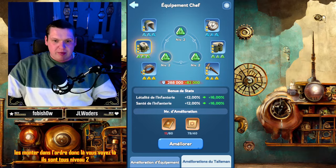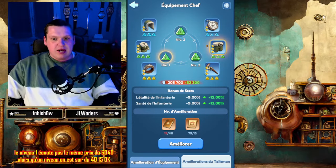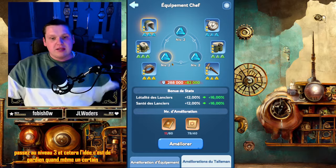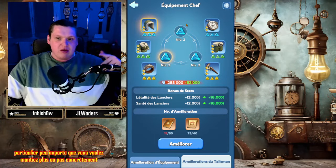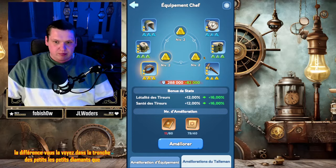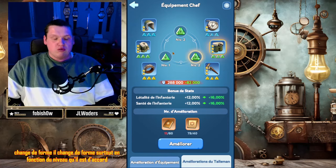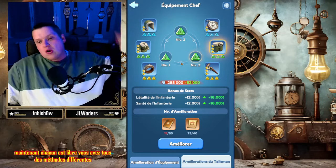Ils sont tous niveau 2, je ne vais pas m'occuper d'eux maintenant. Le niveau 2 et le niveau 1 ne coûtent pas le même prix : à un niveau 2, on est sur du 60-40, alors qu'à un niveau 1, on est sur du 40-15. Montez-les tous au niveau 2. Une fois que vous avez fini tout le monde au niveau 2, vous passez au niveau 3, etc. L'idée, c'est de garder un certain équilibre et une certaine logique, parce que sinon vous allez vous perdre. Ça améliore juste le bonus de stat, ça n'a pas d'effet particulier au-delà.